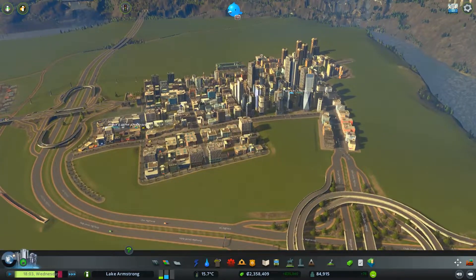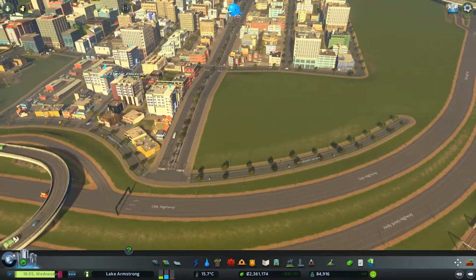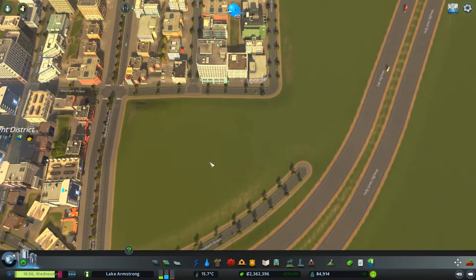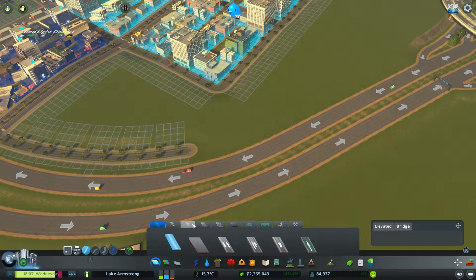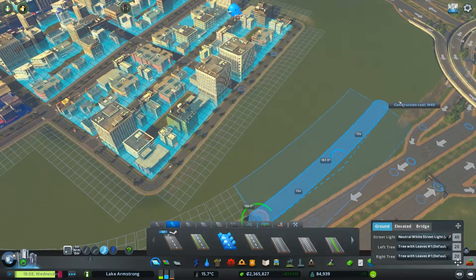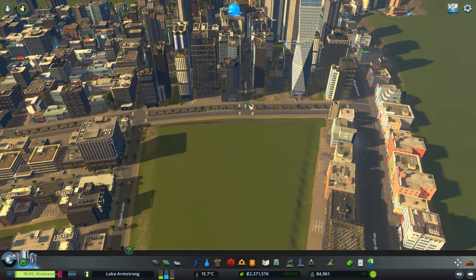Alright, so for the time being, what do we have demand for? We have demand for residential and commercial. For commercial, one thing we could do is expand the red light district here. So let's go ahead and extend this road along the highway. I'm just going to want to come through here and go somewhere, eventually, maybe come into there perhaps.